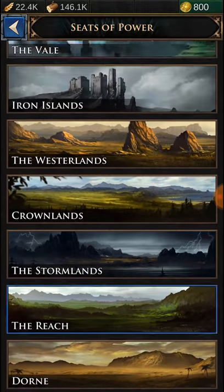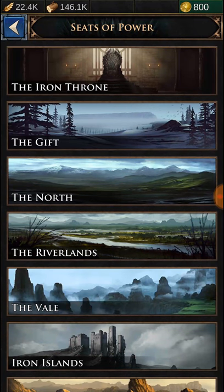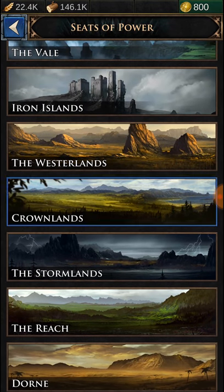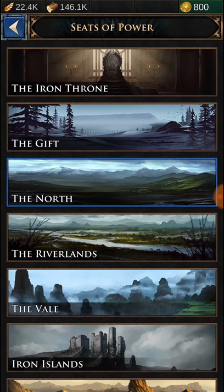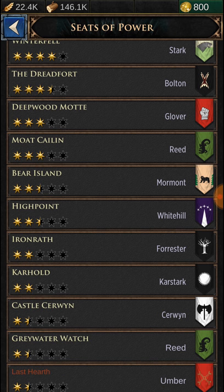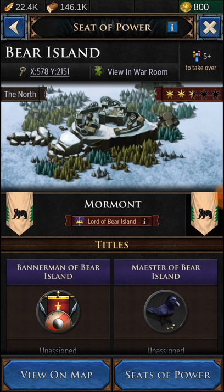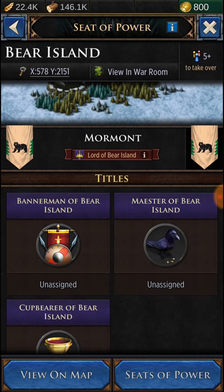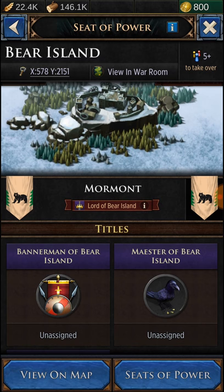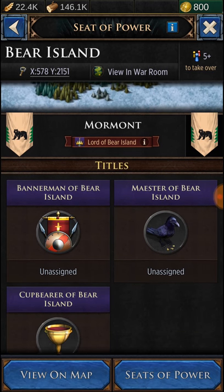So there are these things called Seats of Power. Each area has each of the kingdoms. You have the Crownlands — the Iron Throne is the best one. The Gift, I'm not sure exactly what that is; I'm assuming that's the wall. They have these different areas and you can see all the different castles from the movies, like the White Hills, the Foresters, the Dreadfort. You can see Bear Island here, and you can actually take over these castles from the movies, and they give you different bonuses.